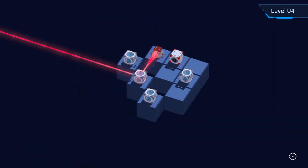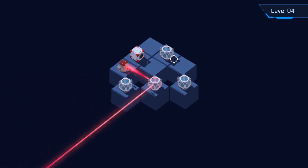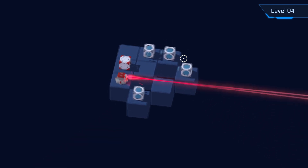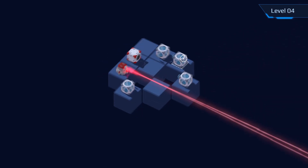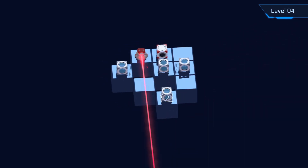For those of you looking for a more relaxed, basic, and pared-down puzzle game, Rayland 2 might be one for you. It's a sequel to Rayland, and the idea behind this is that you're using mirror blocks to redirect lasers around to get the laser from its transmitter to its end-game lens.